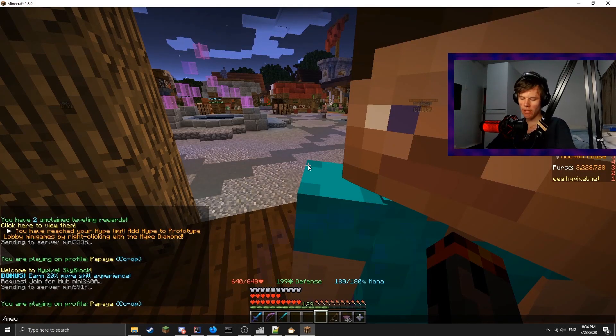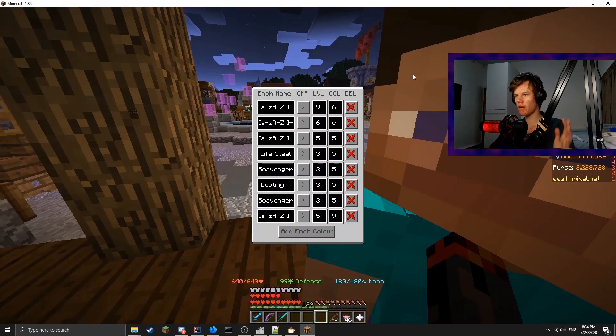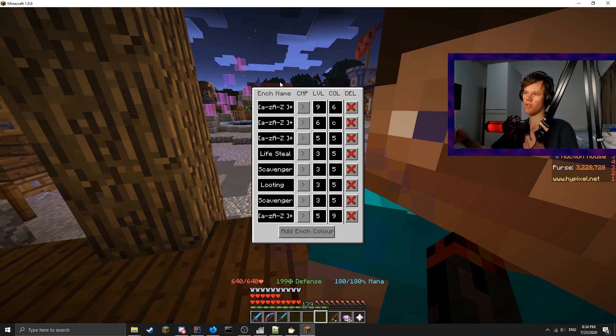Basically, if you type slash NEUEC or you go via here, you're going to get this very scary looking GUI. So, let me just go through it for a second. On the left side here, you have the enchant name. This is a regex. This is going to be matched against the name of the enchant, and if the name matches, it's going to modify it.